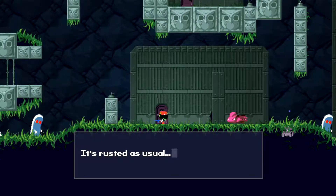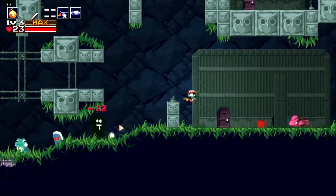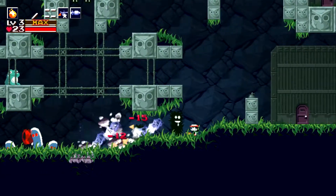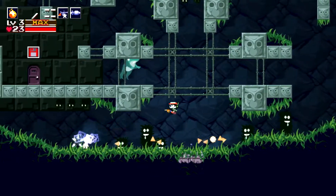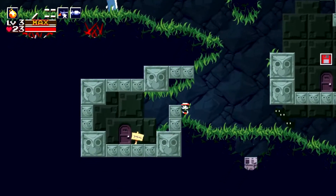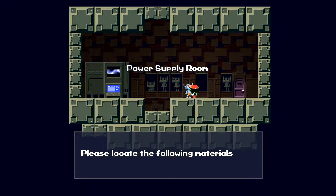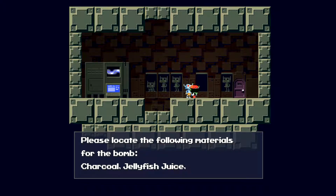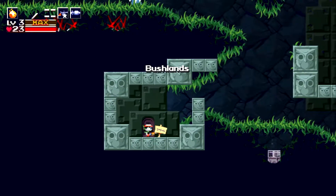So is the bomb ready yet? Nope, it's not. We still need to do quite a bit. I can't remember the other component so I'm just going to head back and see. The bomb needs charcoal and jellyfish juice. Where can I get charcoal from?